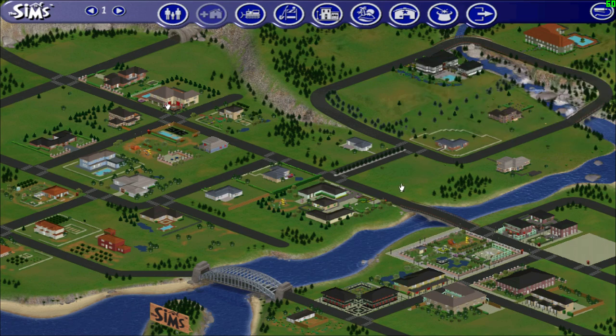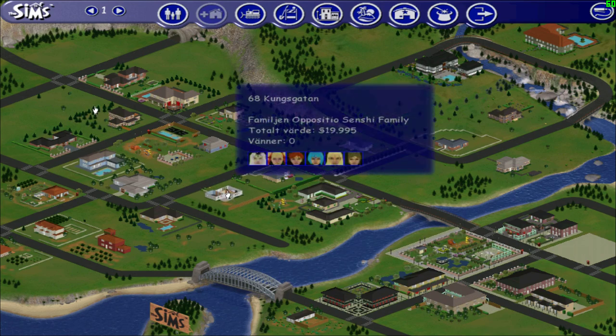Right now we'll preview characters from The Sims 1. We might preview more families later, maybe. The final one will be the Sailor Moon family — the Oppositional Ascendancy family. They are the evil guys of Sailor Moon Another Story, a role-playing game released for the Super NES back in 1995 in Japan only.